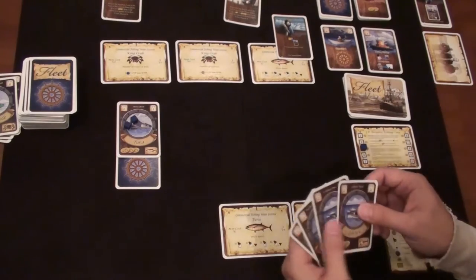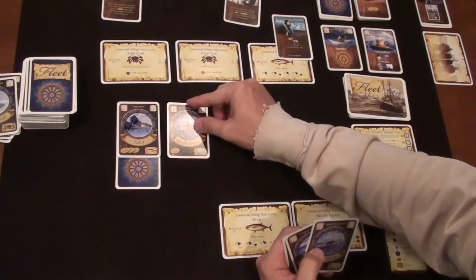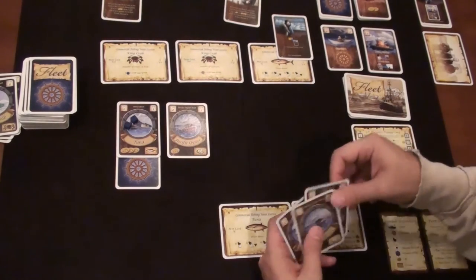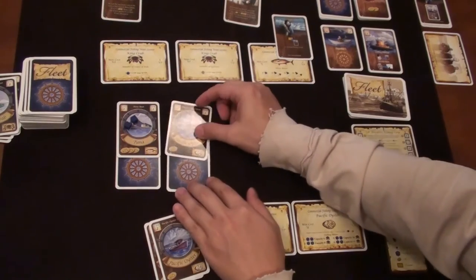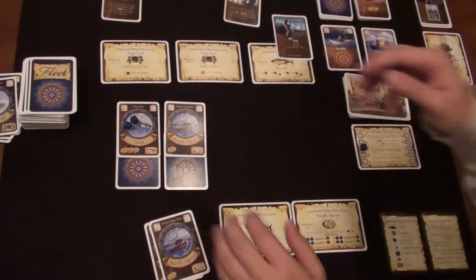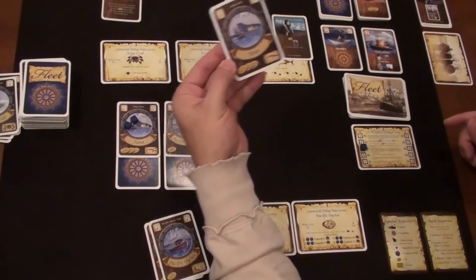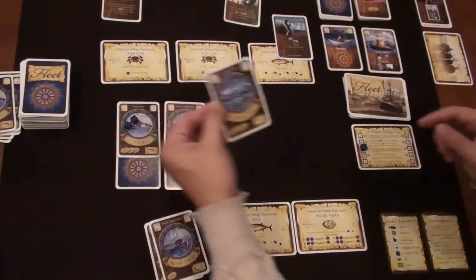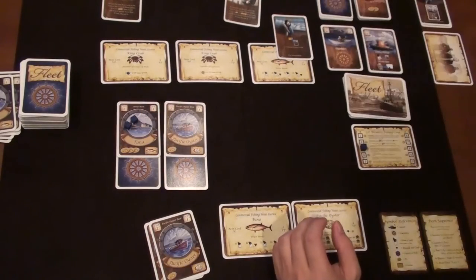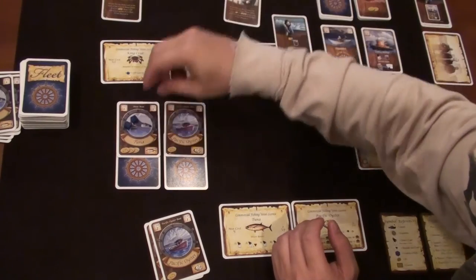I have Pacific oyster boats in hand so I launch one, captaining it with a lobster card. The AI captains get their turns — TC doesn't get the right draw, doesn't launch. Kirkman gets a three and launches a swordfish boat. Now we fish: I get one tuna, and Pacific oyster boats have a capacity of six instead of four and give me two fish, so I put one on the boat and one on my license.